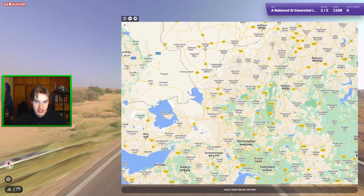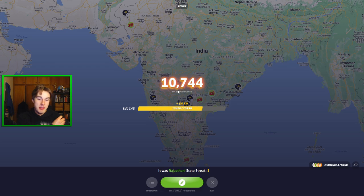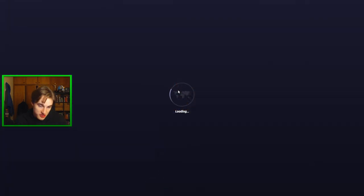Next one here — very desert. Click here, surely this is right this time. Okay, it was there. Nice — that was like so desert-y it basically had to be. And a 10,000 score is not bad either.